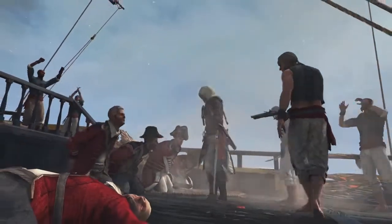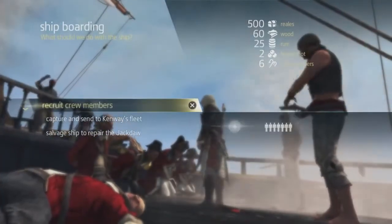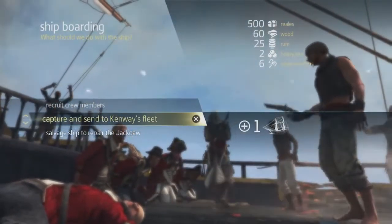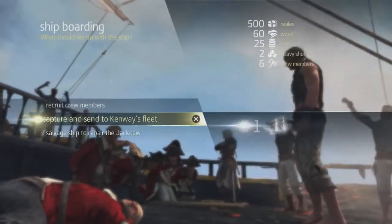Now that we've won, we can see the loot gained on the right side of the screen. You have three options for every ship you plunder: release the crew to gain crew members, send the ship to your fleet, or salvage and repair the ship if you took too much damage during the fight. For now, we're going to gain some crew members.